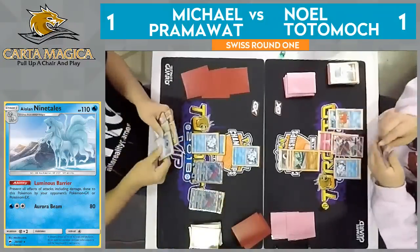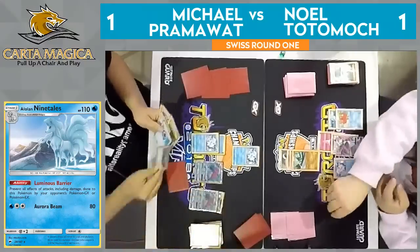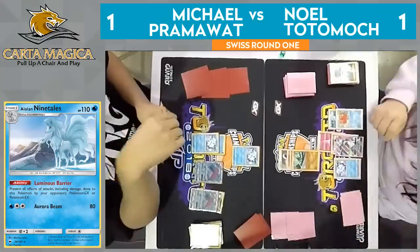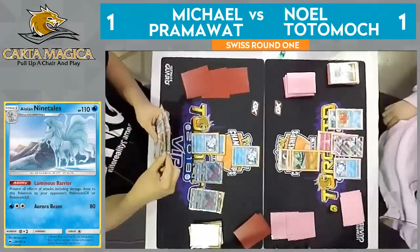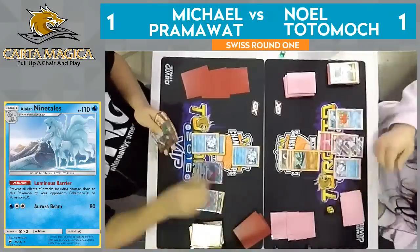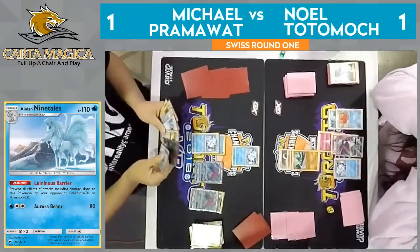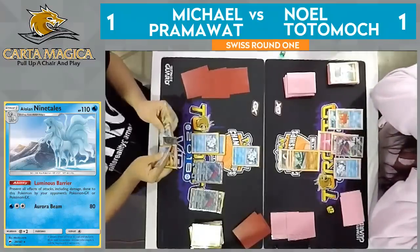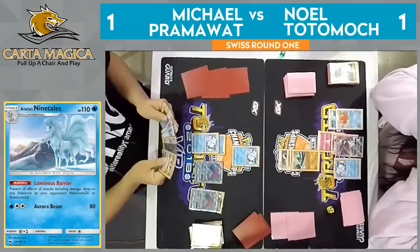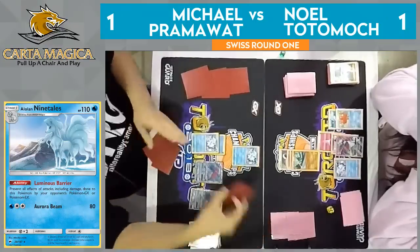Here's the draw. I do see two Aqua Patch in hand, plus a Floatstone and an Ultra Ball. I think he might have it — I definitely see one Aqua Patch at least. Looks like the second trade coming out — there it is. If he didn't have it before, he definitely has it now. Ultra Ball can get rid of two cards and find him the Alolan Ninetales GX he needs. Floatstone will move the active Vulpix, and Double Aqua Patch will get two Water Energies in play, letting Ninetales get a knockout here on Gallade.